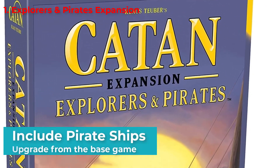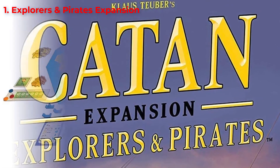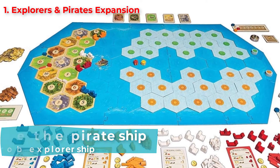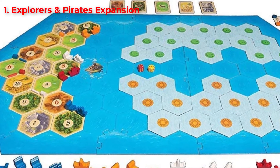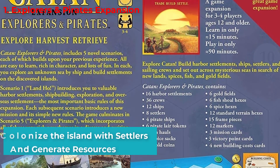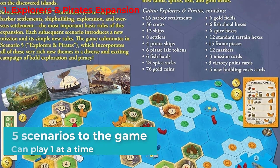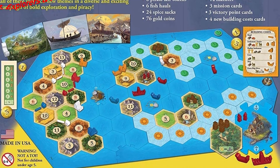It also includes pirate ships as an upgrade to the robber from the base game. Each player gets one of these ships, which can be placed anywhere on the sea tiles and can steal from any of the explorer's ships that cross it. There are also tiles that hold resources — you get two gold for uncovering those, and with settlers you can colonize that island and generate resources. There are five scenarios to the game and can be played one at a time. With so many cool elements, Explorers and Pirates became one of the top Catan expansions worth trying.